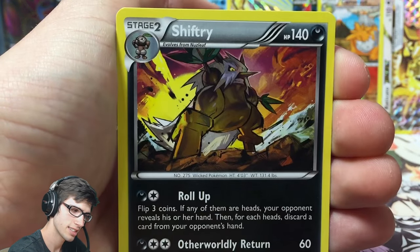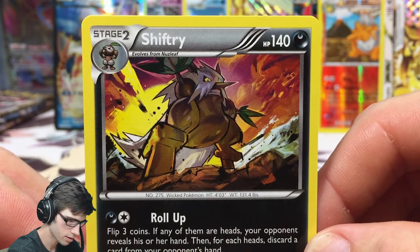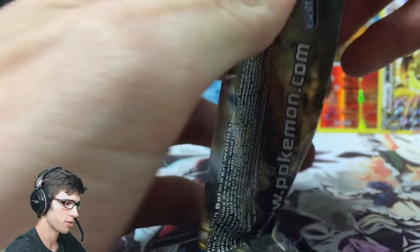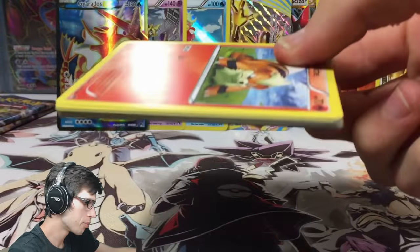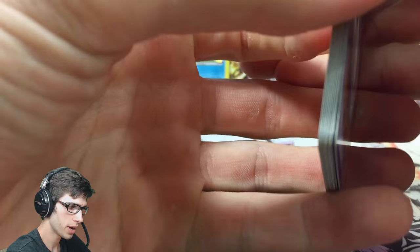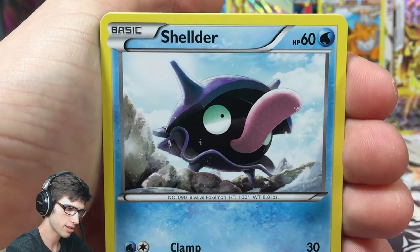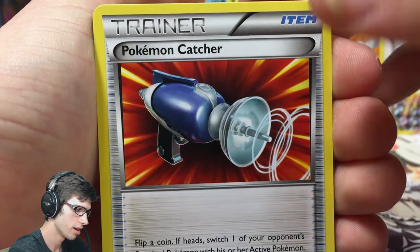And a Shiftry regular rare with 140 HP, Roll Up and Otherworldly Return — pretty evil-looking art. Third last pack we have a Mega Gyarados pack. Let me know in the comment section below what you guys think of this two-part booster box opening format. It does feel really long when I record, but it is a little bit more convenient. I hope you guys like seeing more packs being opened per part.